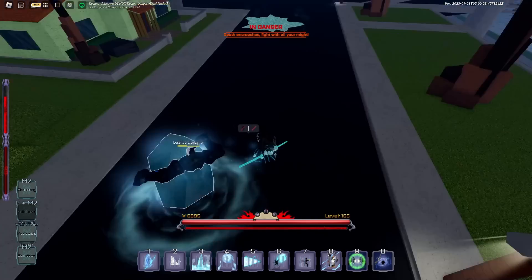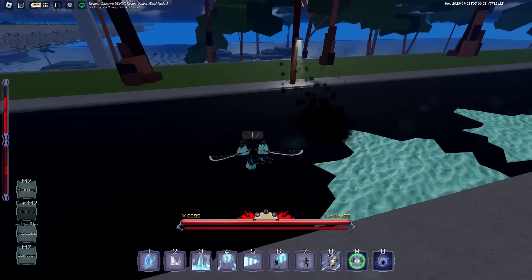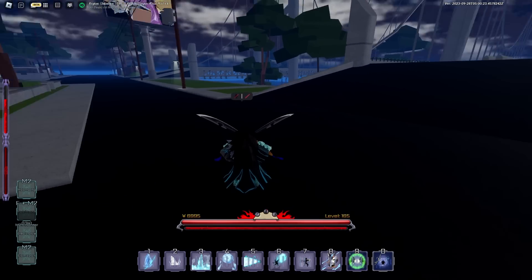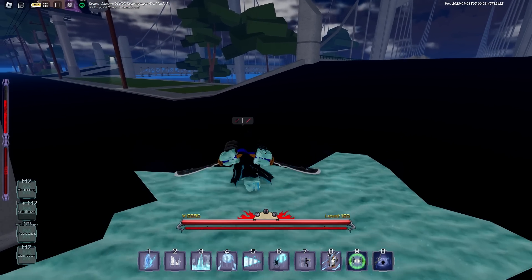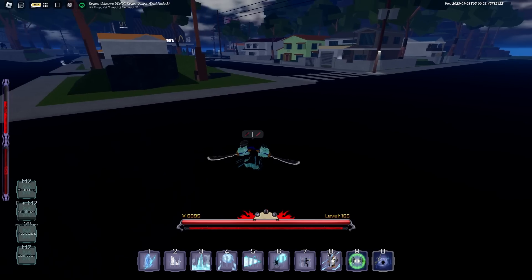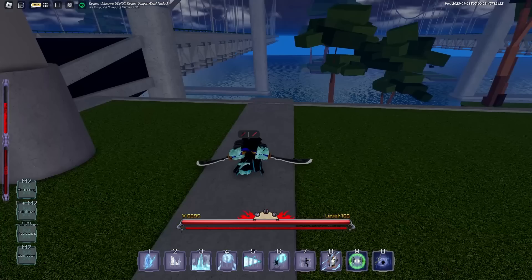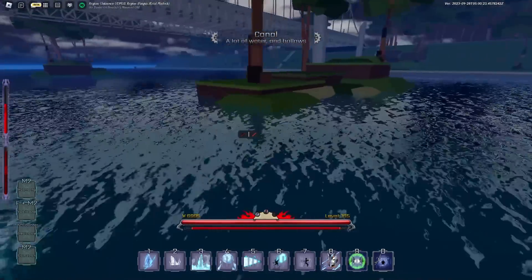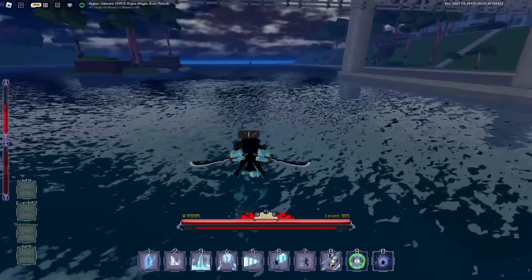The next counter is if you counter without being hit — basically a parry without getting M1'd first. You get this really cool anime cutscene where you slash between them over and over again. To do that you hold F and then click M2 without getting hit. The third version is basically doing that cutscene counter, and then once you finish the cutscene you click M2 again to do a body slam for extra damage.